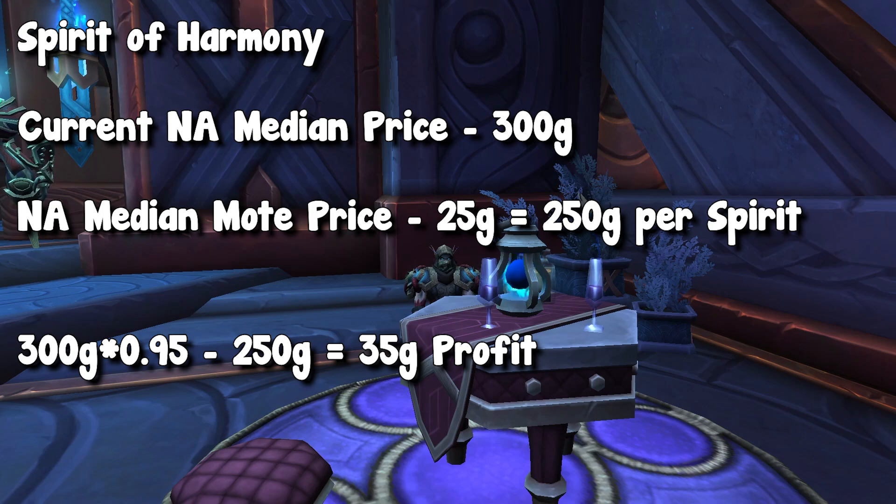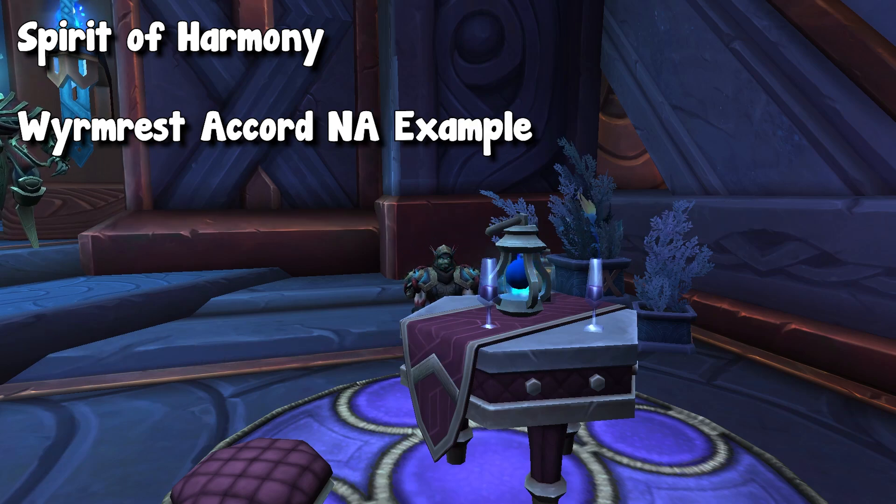Once again, this is the US median, so it might look a little different on EU and also your personal server. This is just a simple way you can check your auction house — it'll take two minutes, buy them up, turn them into Spirits, post them back. Also for the crafters out there that actually use Spirits, make sure you use this to your advantage and simply craft those Spirits at a cheaper price. Here's another real-world example — if you are on this realm, you can actually take advantage of this.